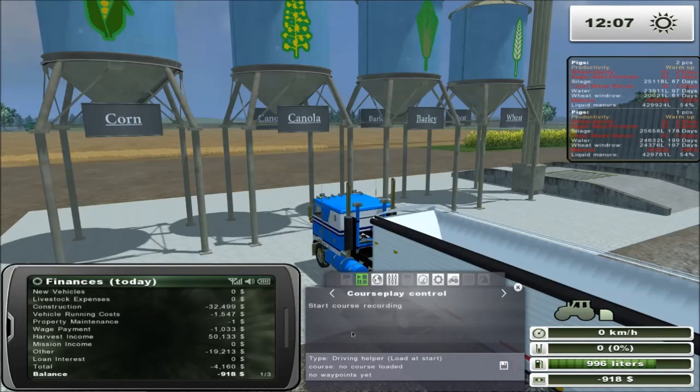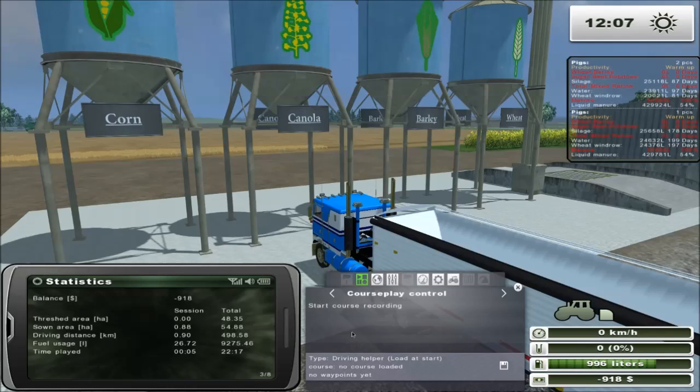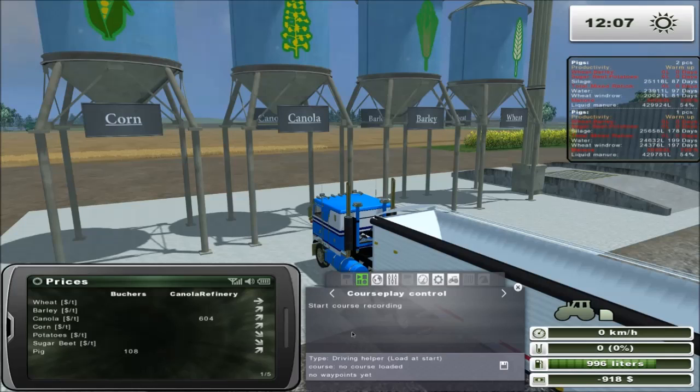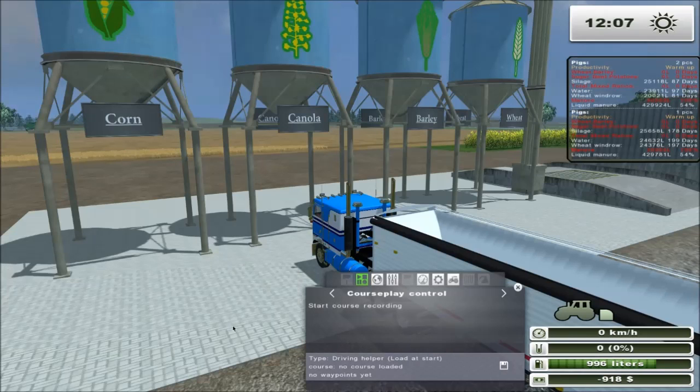We've got pigs, potatoes, and corn. Well, can't do corn anymore. So we have 100,000 liters of wheat and 100,000 liters of canola, so we're going to sell some of that stuff. Where is the best price for canola? Canola refinery — the only place I haven't recorded a course to. Well, I guess we can do that right now.